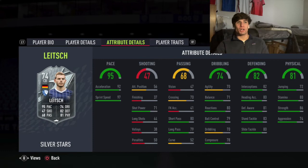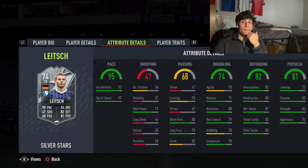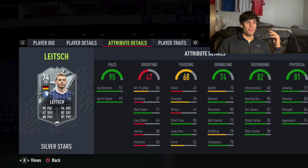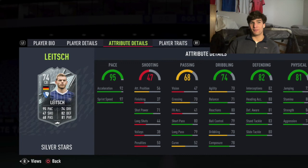Rudiger just feels way faster than 85 pace, and it's such a good card — it's a free card from doing objectives. This one is a squad battles objective, not the silver lounge online mode, which is a bummer, but at least you know it'll take a finite amount of time. A full silver team on professional difficulty: four outside-the-box goals, win five games, score in five games or assist a certain amount — nothing crazy.